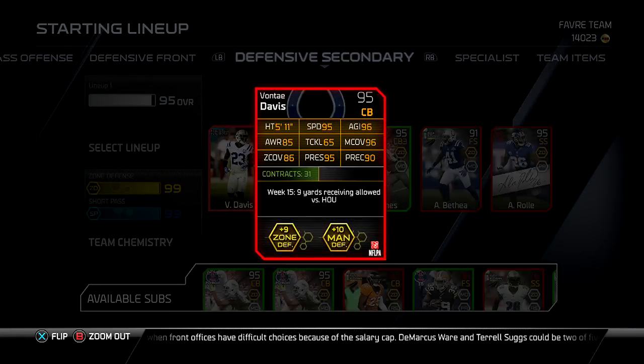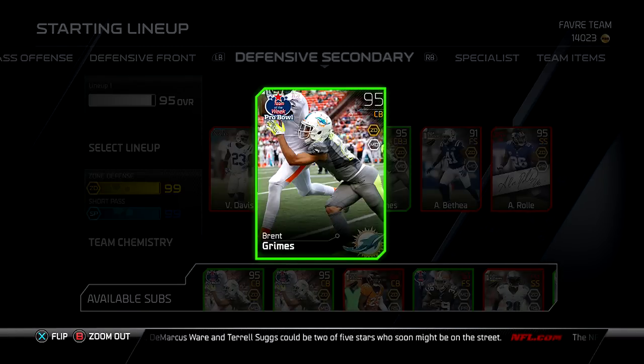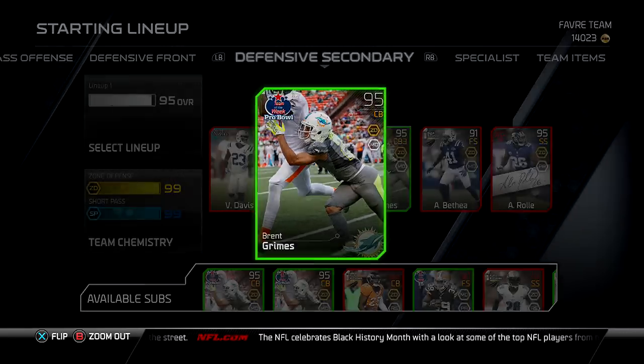Vontae Davis, 95 overall — crazy stats, a shutdown specialist. He is very, very good in this game and gets a lot of interceptions for me as well. Brent Grimes — this was a steal card. If you do not have this card, he's under 10,000 coins for sure and you should pick him up. I've got like four of him on my team. He's a lockdown corner as well.